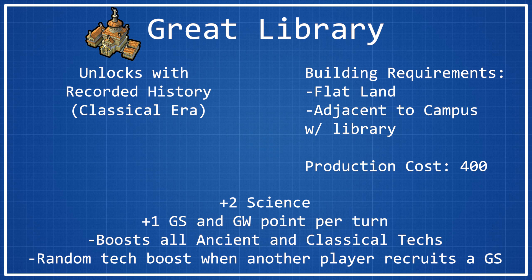You do get one Great Scientist and Great Writer point per turn, which is okay, but a regular Library also gives one Great Scientist point per turn, so that's pretty underwhelming. The Great Writer point is decent, but if you're building the Great Library, you're probably doing it for science reasons, not cultural ones.